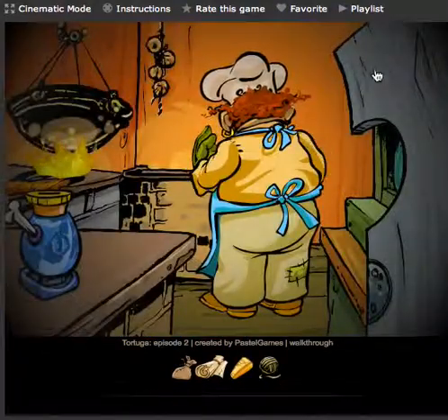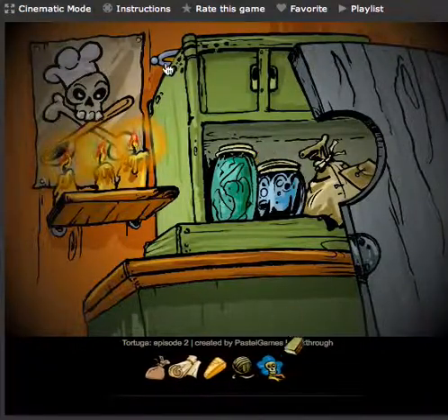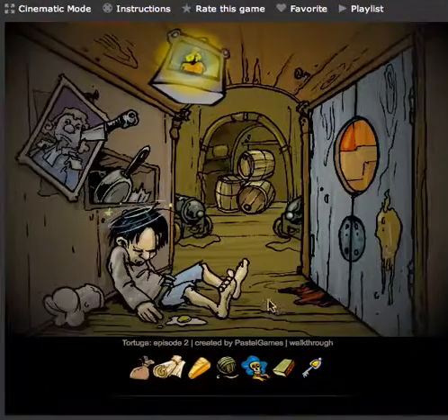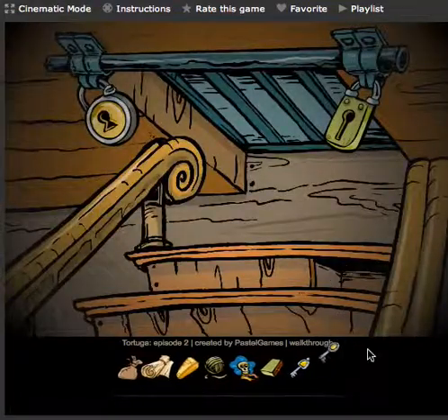Now the pirate chef gets distracted. You can click on the top right — this is like a shelf. You can take the pirate medal; you don't actually need it, it doesn't do anything. But you need the matches. And you can take this key. So this is a yellow key. Go back to the sleeping pirate and go up the stairs and click this little piece of wood to get another key.